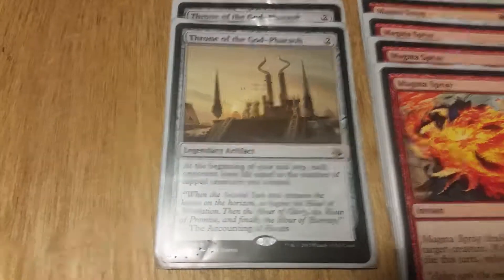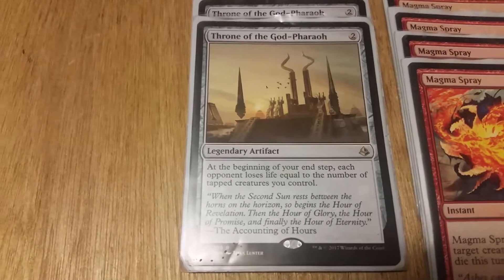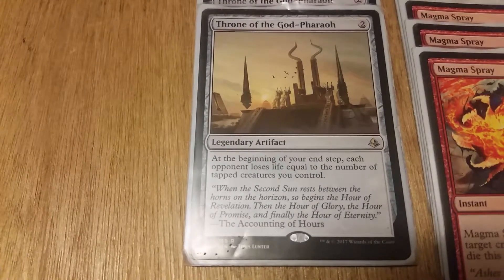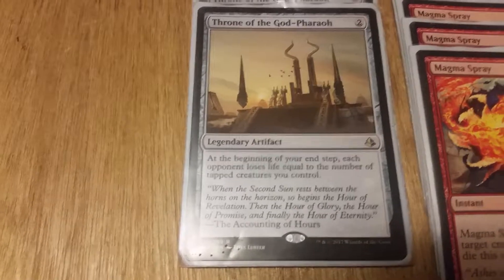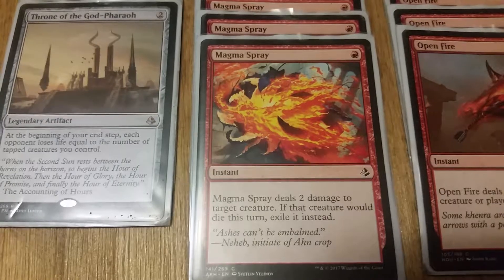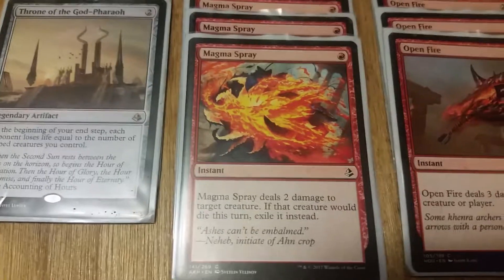Moving down to support, we have two Throne of the God Pharaoh — two colorless legendary artifact. At the beginning of your end step, each opponent loses life equal to the number of tapped creatures you control. We also have Magma Spray — one red instant, deals two damage to target creature. If it would die this turn, exile it instead.